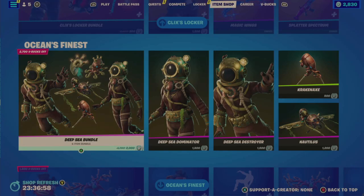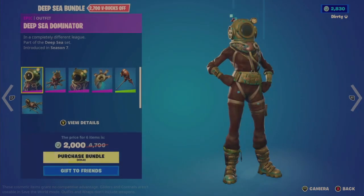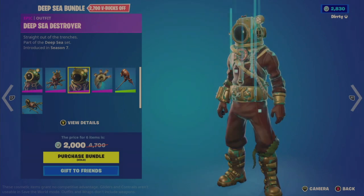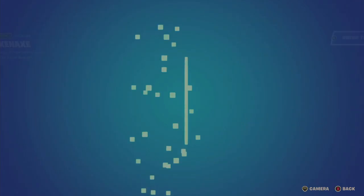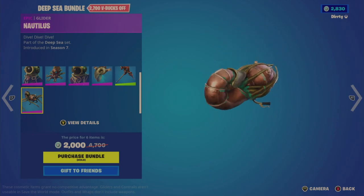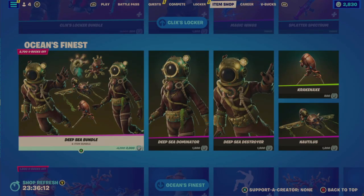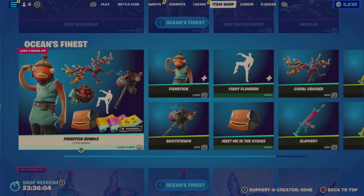So this Ocean's Finest — it looks like a couple things came in since I last streamed. This Deep Sea bundle came in today actually. It's 2,000 V-Bucks for six items: it comes with a Deep Sea Dominator, an Octotank outfit, the Octotank Back Bling, Deep Sea Divers, the Rebreather Back Bling, a Kraken Axe Pickaxe — I actually like the look of it, though not really a fan of the sound — and then the Nautilus Glider. I'm pretty lukewarm on this whole bundle. Each outfit is 1,500 individually, the pickaxe is 500, and the glider is 1,200.